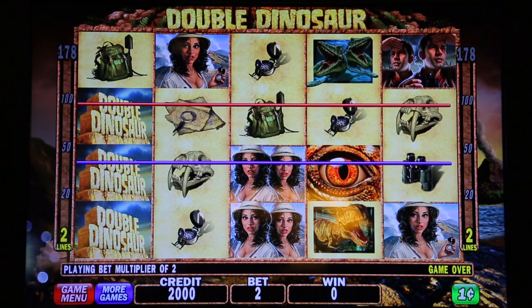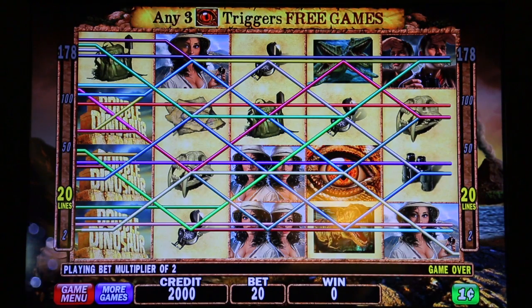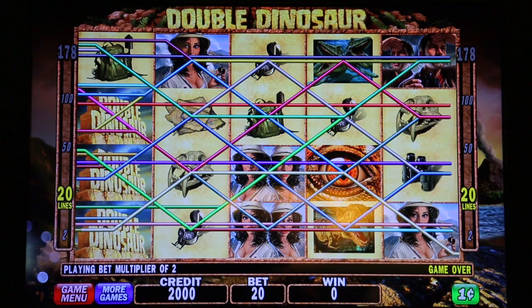By increasing your bet, you can play what are referred to as multiple lines, such as horizontal, vertical, diagonal, and zig-zag, increasing your odds of winning.